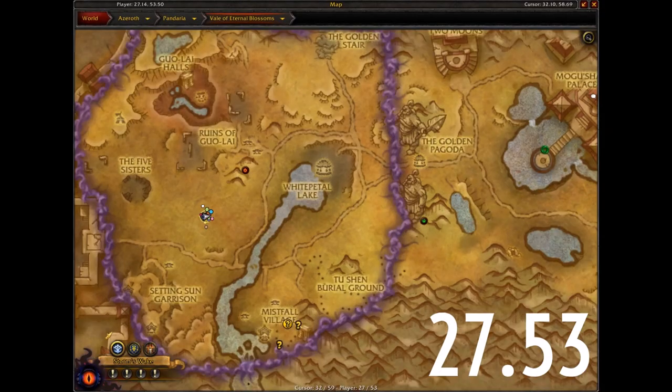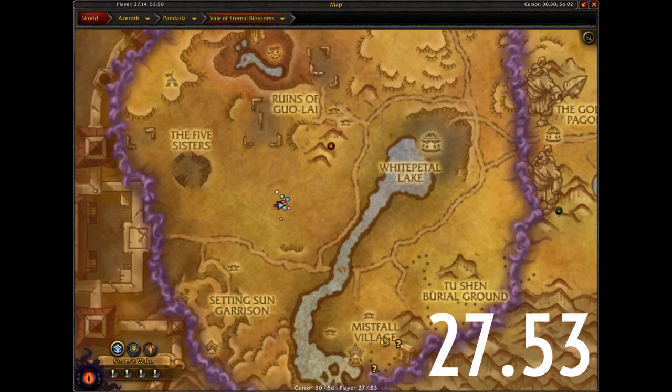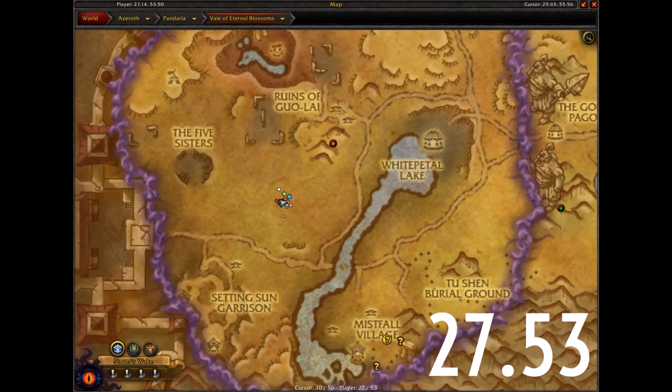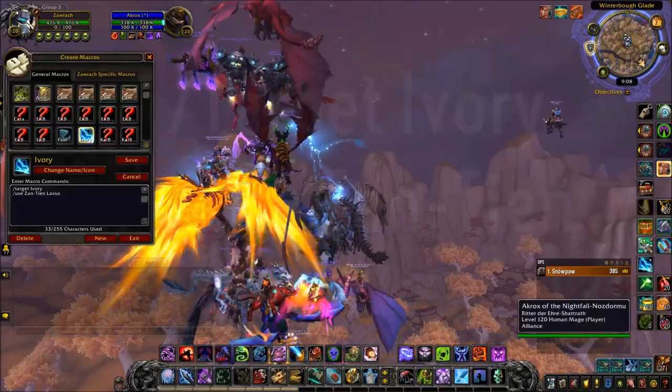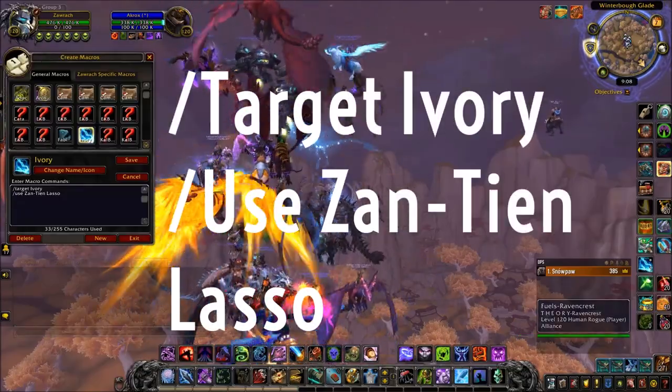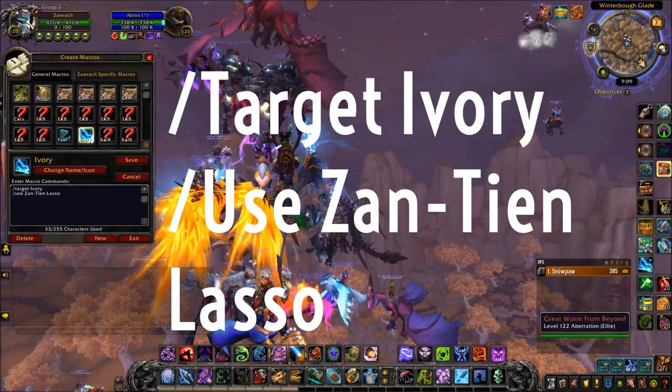Once you have looted your Xantian Lasso after farming some Mogu, you want to head to these coordinates in the Veil, because this is where the actual Ivory Cloud Serpent NPC spawns. This is where you need to be ready with a Target Macro, because this thing will either dart away, or someone else will lasso it, and it will despawn very quickly.